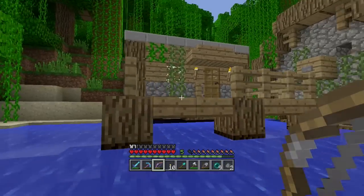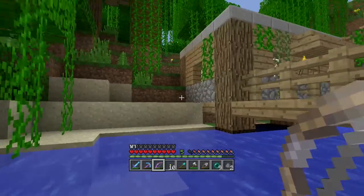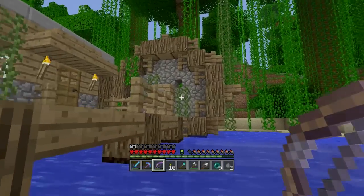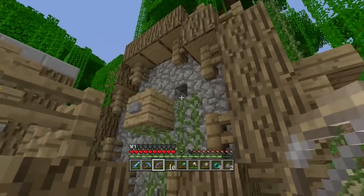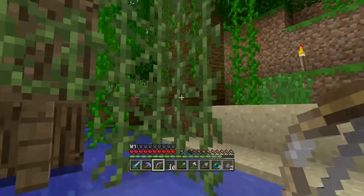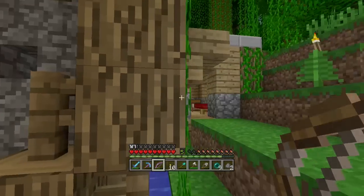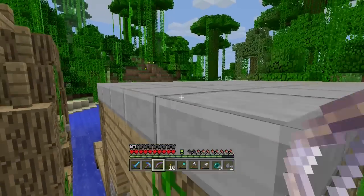I'm actually starting to like the cobblestone once it's got the vines over it. So maybe if I get some mossy cobblestone, we can add a little more to there. Same with over here. I had some suggestions to put stair blocks upside down and stuff like that to kind of put those little holes that look like it could have decayed away, and then add some vines on it. That's an awesome suggestion.